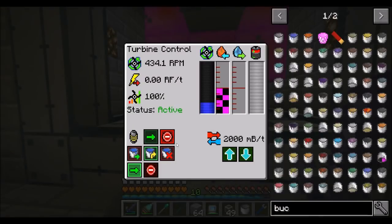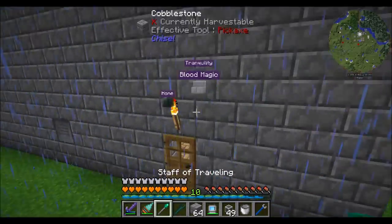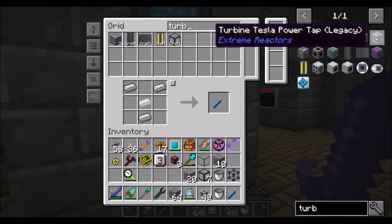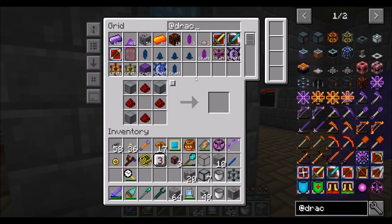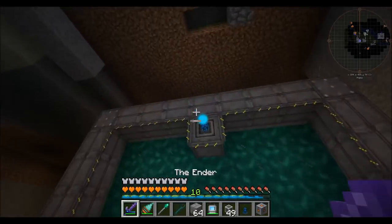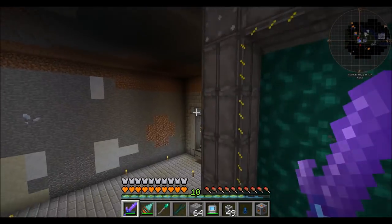Over here, our turbines are active, which means we're speeding up. But we're actually not producing any power just yet — I need a power port for my turbine. I need a turbine redstone flux power tap, and we're going to want a basic IO crystal. Now you're set to input mode.